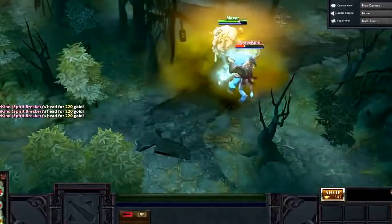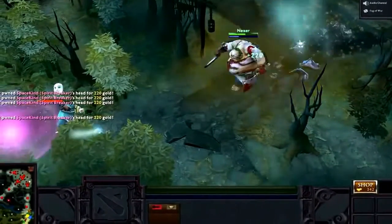Roshan respawns every 10 minutes, and once he is killed a third time he will also drop an additional item called cheese, which can be consumed to recover a large portion of health and mana instantly. If your hero is killed, you will lose gold and have to wait to respawn. The amount and duration of both depends on your level.